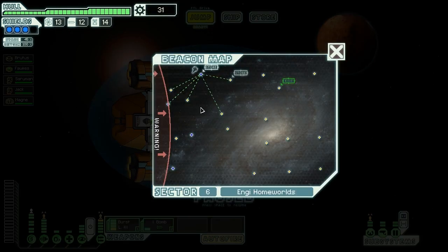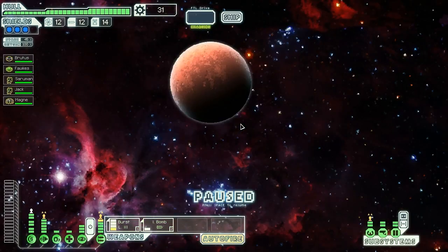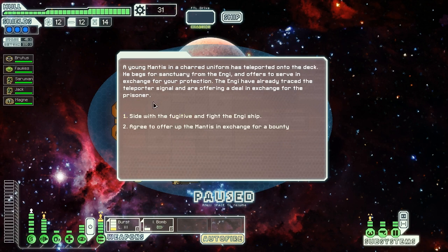There's another store right there. Let's explore a little bit more and see if we can make some money or get some weapons. We arrive just in time to see an unusually well-armed NG ship destroying a small pirate craft, and a teleporter signal detects an intruder on deck. Hello again, Mantis — I just saw you. I want money, so I'm going to sell them again. We agree to offer up the Mantis in exchange for a bounty.